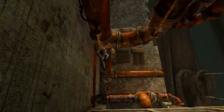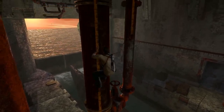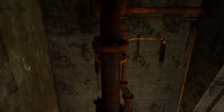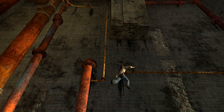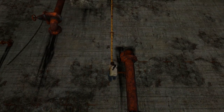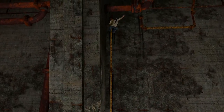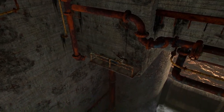Welcome back to my Brutal Difficulty walkthrough for Uncharted: Drake's Fortune. This is chapter 18, and it's a very short chapter, so I decided to combine both chapter 18 and chapter 19. Chapter 18 lasts less than three minutes, so it would be too short on its own. Chapter 19 is a little bit more difficult because there's a lot of fighting, but there's plenty of hiding spots you can use.